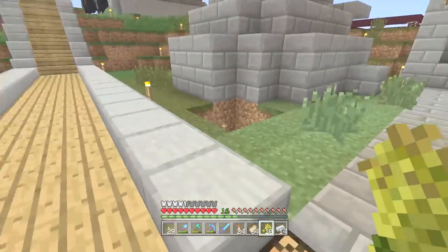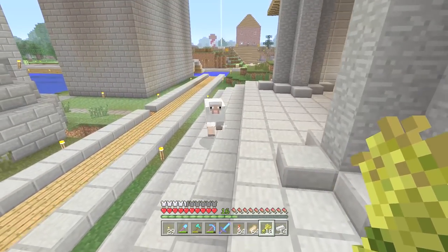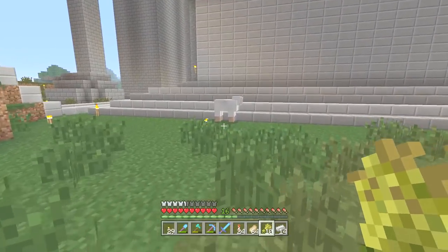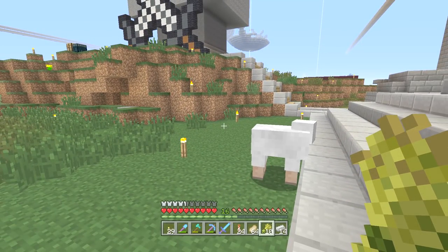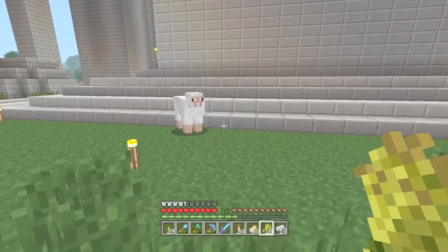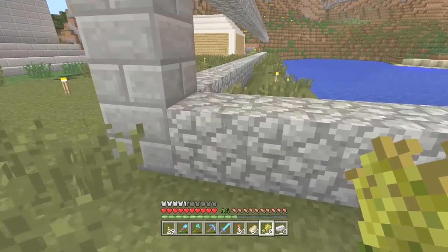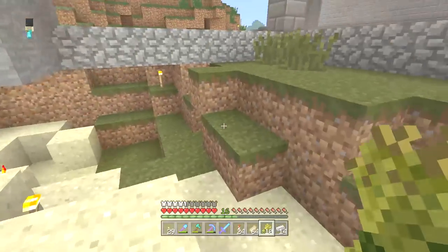If I ask you what the heaviest element on the periodic table is, you might actually know that or you'd say 'I don't know, maybe I should look that up.' If I ask you what 269 squared is, you'll say you don't actually know. But if I give you two choices — say it's either 72,961 or 72,361 — you might then immediately have an idea which one sounds right. I think that's what it must be: when there are no choices, it's really hard to know.